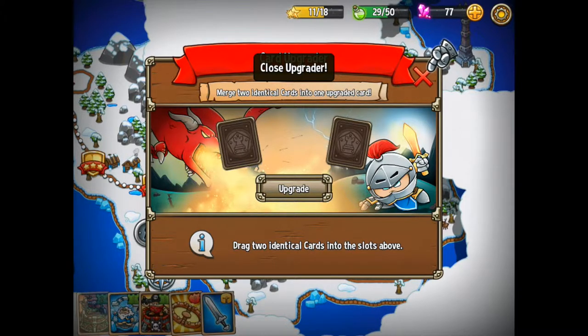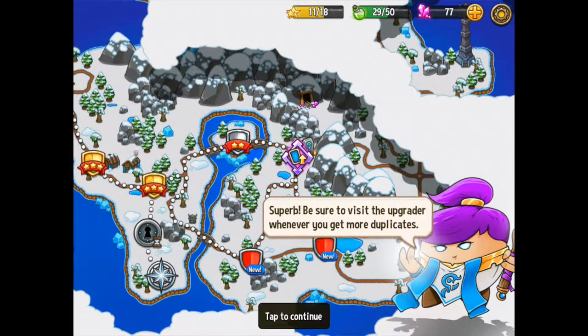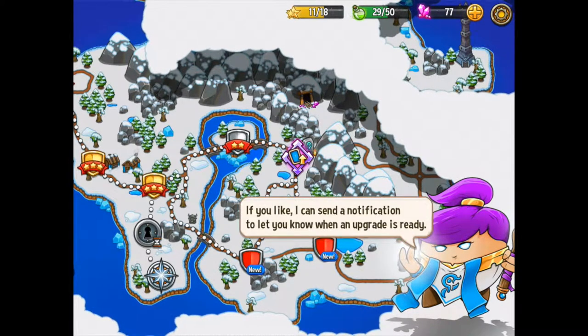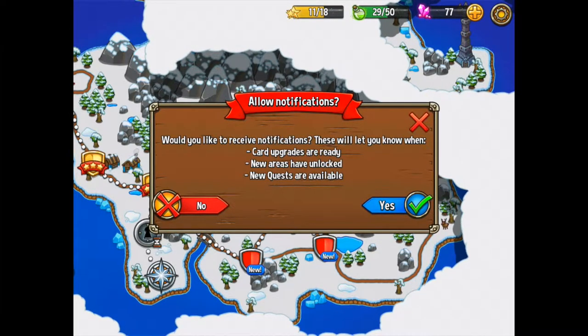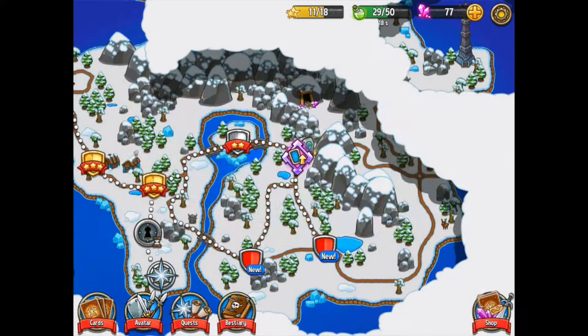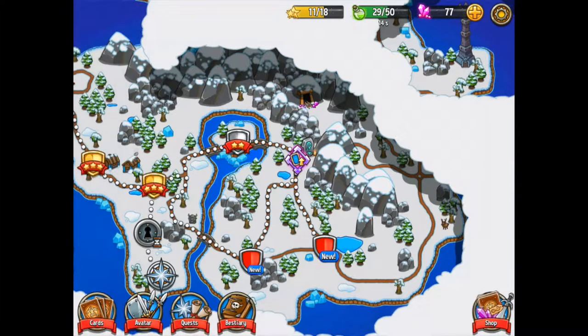Drag two identical cards... I haven't got... oh yeah I have. Have I still got two? No, alright so we're done. So that was easy. Be sure to visit the upgrader whenever you get more duplicates. If you like I can send you notifications to allow this upgrade when it is ready. Yeah, why not. It can send me notifications. Oh, that's telling me that I can upgrade.